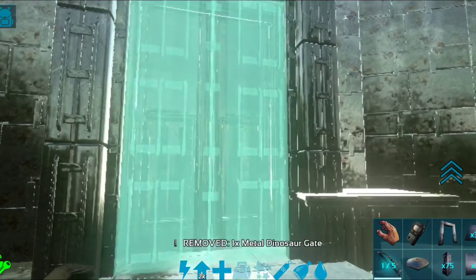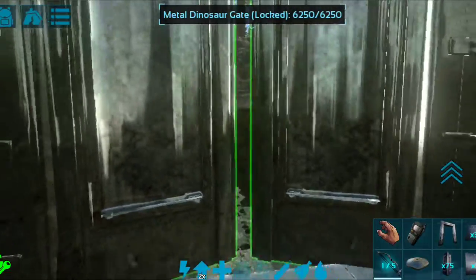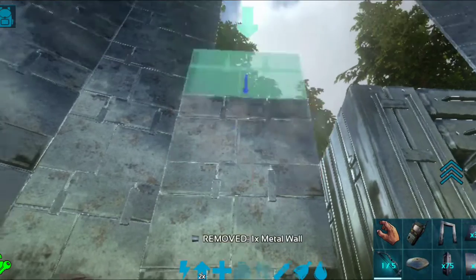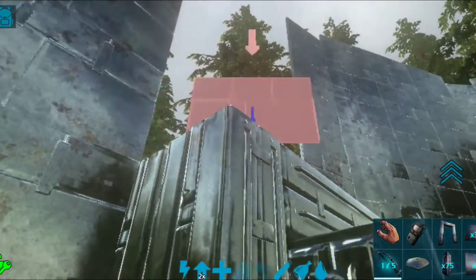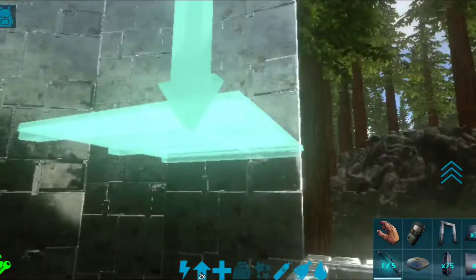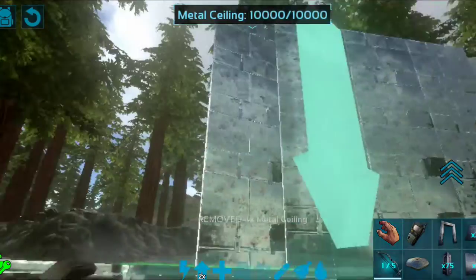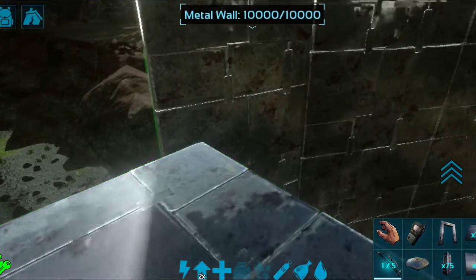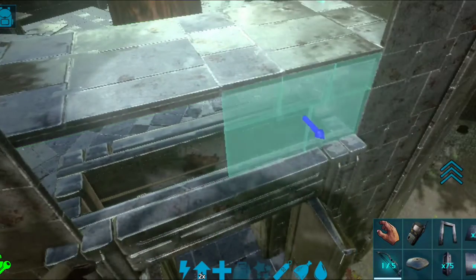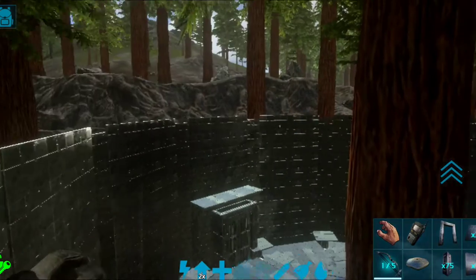Snap a second dinosaur gate because gates are always what people try to attack. You want two gates there. If you double walled, put a third gate. For single wall, two gates is enough — that's stronger than single walls anyway. Then finish the wall up around the gates. For some sections you'll have to put ceilings across to continue the walls, so grab ceilings and stick them across, then take the walls all the way up.